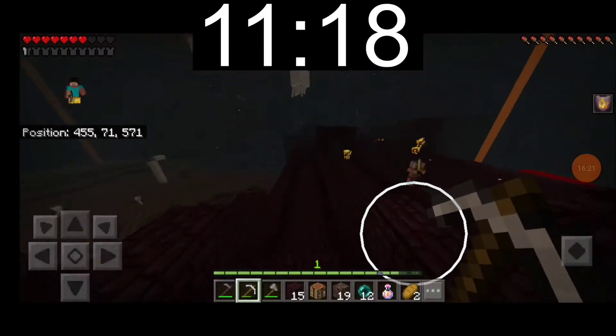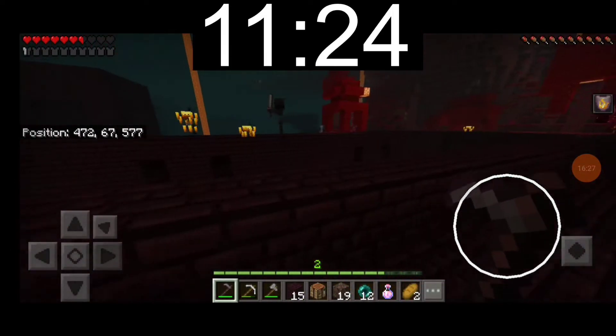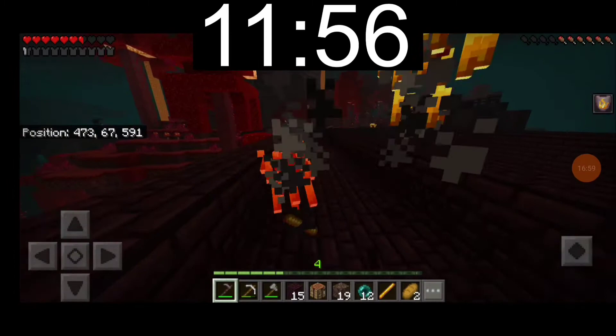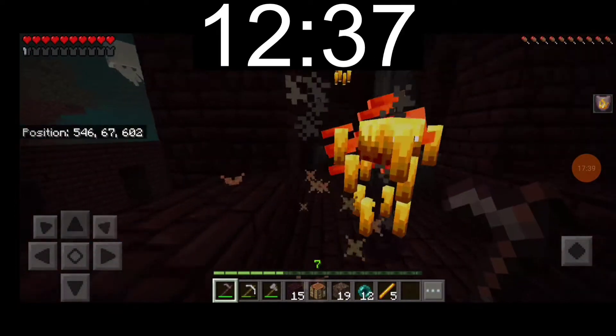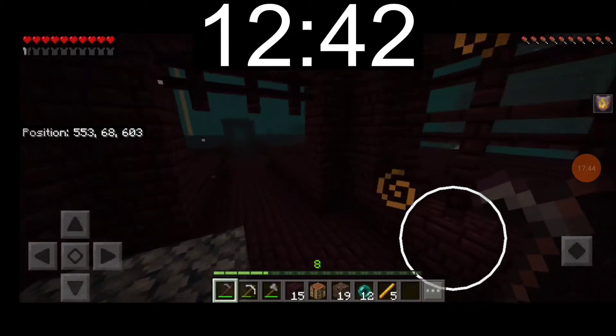Anyways, I reach my fortress. Luckily it is in a soul sand valley, meaning lots of stray blaze spawns. I start killing blazes. I only get 1 rod from the first 3 blazes. However, I start killing more blazes and all of the next 4 drop. Ideally I should have left now, but I forgot that I only needed 5 rods, so I killed 4 more blazes and didn't get a blaze rod.